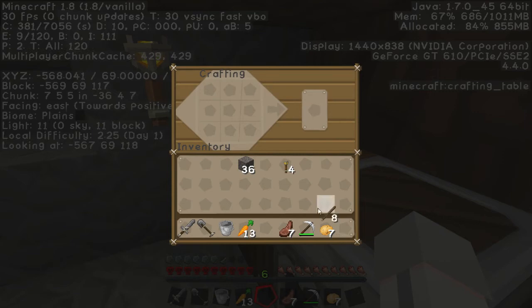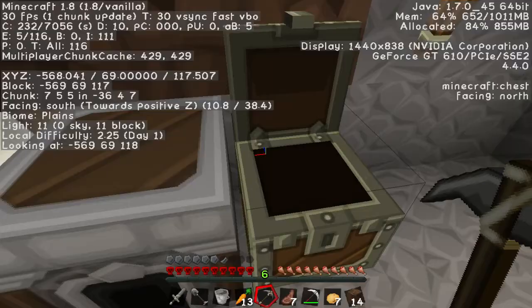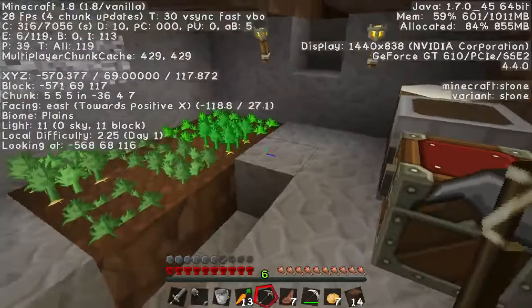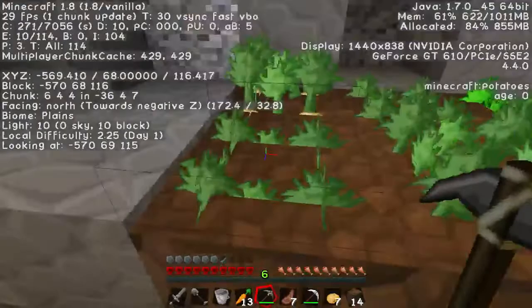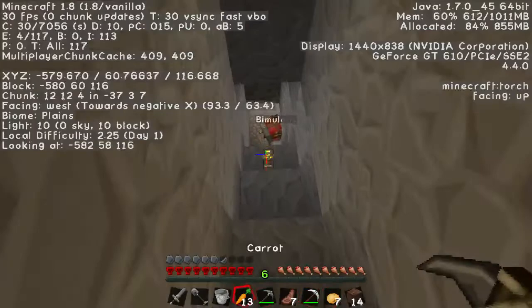I just found a cavern — it looks like a big one. I'm a little nervous. I need building materials. I hear an enderman out there that could teleport into this room — make it too short for them, they can't enter if it's too tall.